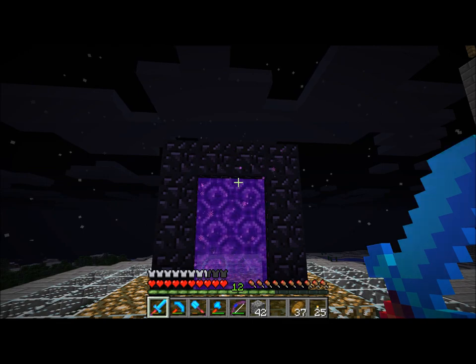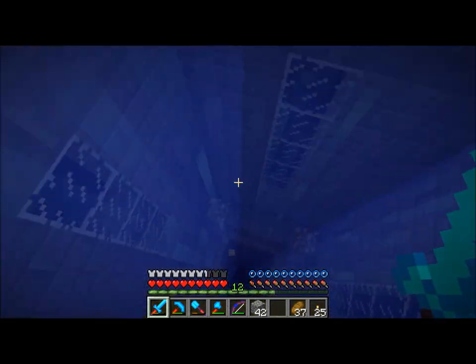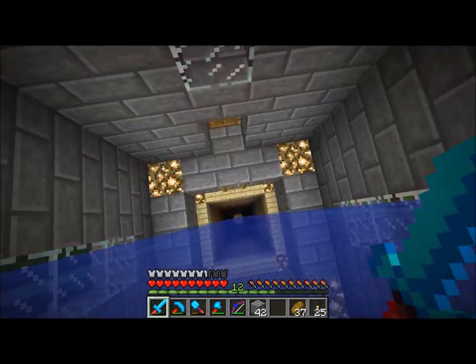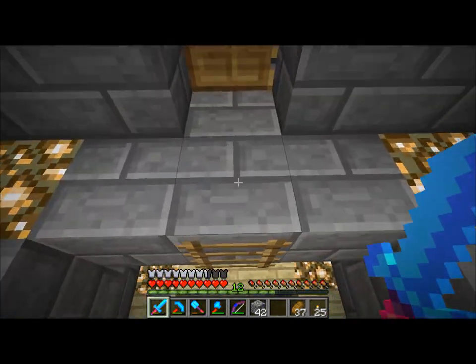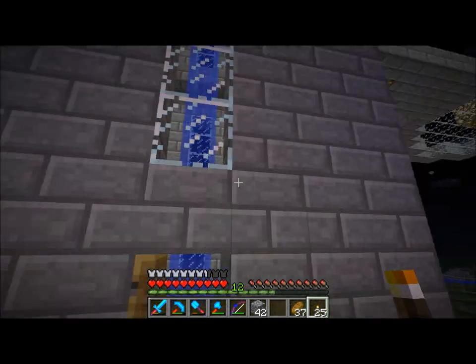From way over there you look over here and you're like, wow, that's a big portal stand, and the tower — it's just a tower. I want it to be more of a lighthouse, despite the fact that it's not really on the coast. So I don't remember if I showed — I put glass up here and I put half slabs around to keep things from spawning.